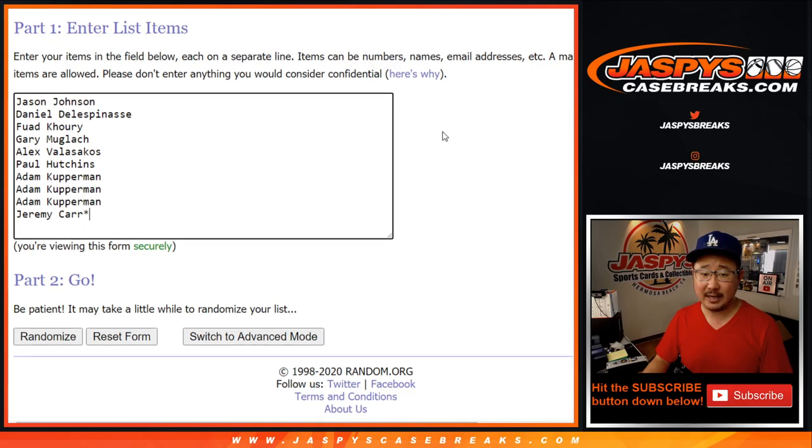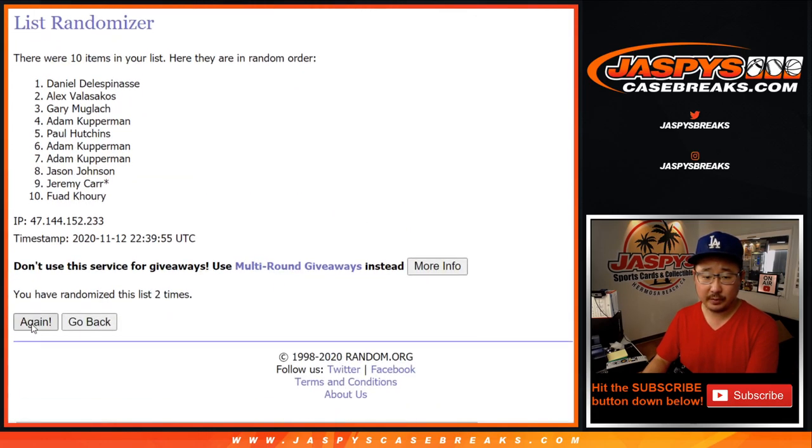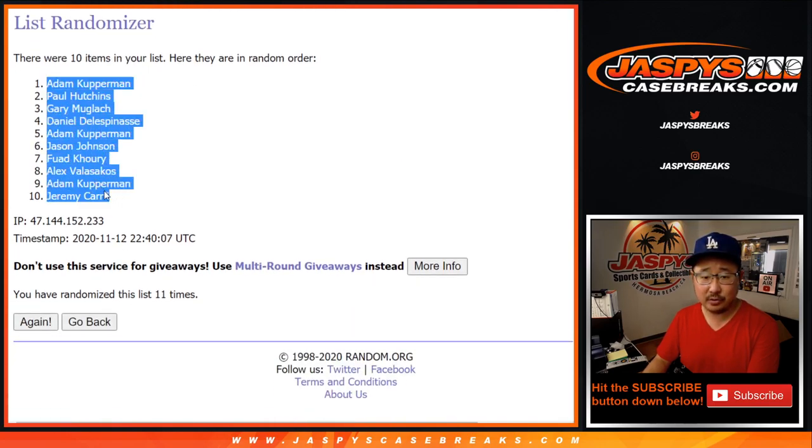Six and a five, 11 times for each list. Two, three, four, ten — and once more, the 11th and final time. After 11, we've got Adam down to Jeremy.